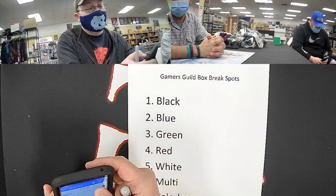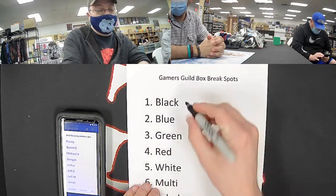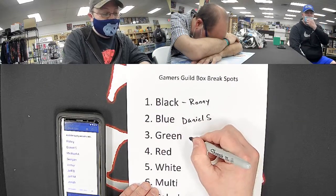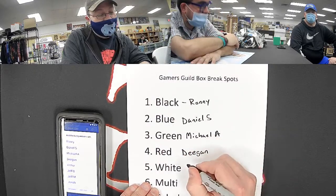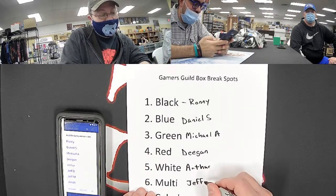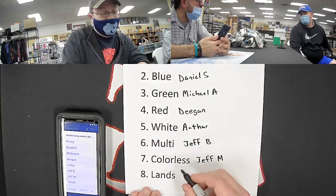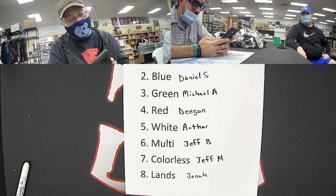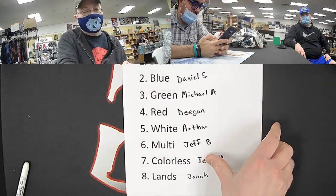Ronnie is in black, Daniel S is blue. Deegan is in red — you're going to get that seasoned pyromancer foil and feel good about yourself. Arthur is in white. Jeff B got multicolor — maybe he'll get that Renin Six. Jeff M is in colorless, that's a pretty sweet spot. And Jonah has lands. We will randomly determine break number two slots at the beginning of break number two.